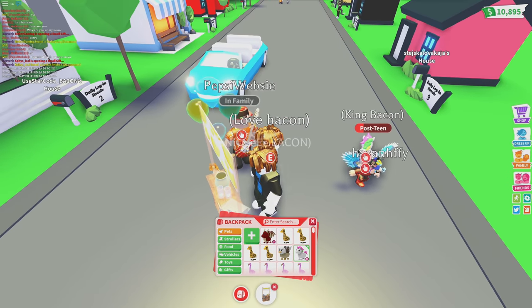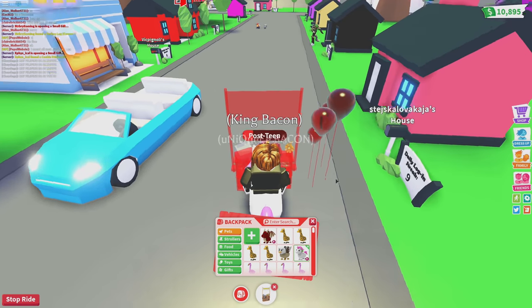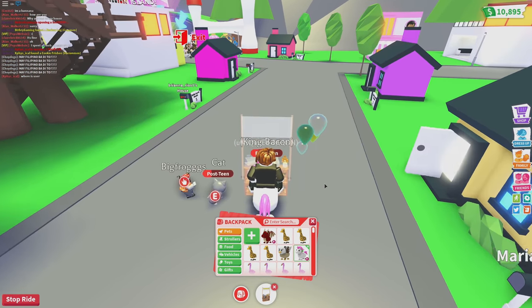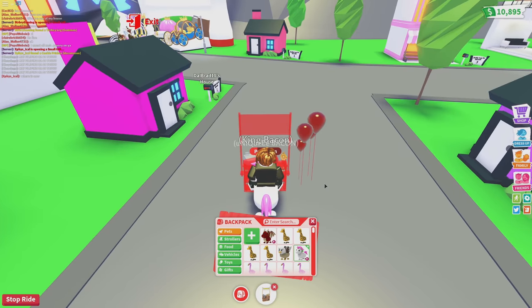I'm going to go ahead and grab my unicorn pet and take it to Old Town Road, which is the main city over there. Let's go ahead and head over to the main city and set up our lemonade stand somewhere over there.